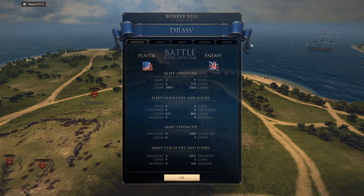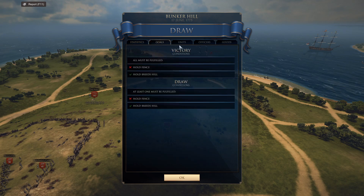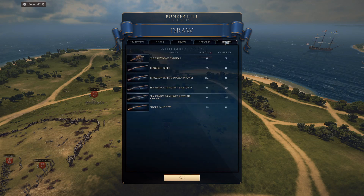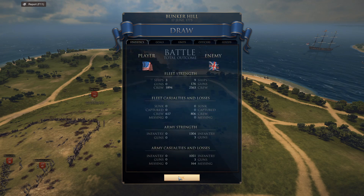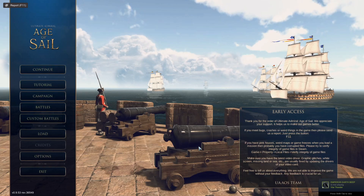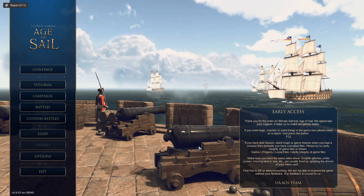Looking at the final report: the British had 1,304 infantry and lost 1,051 of them - almost all of them. Mine all show up as crew from ships and I lost about a third. That's actually considered a draw because I didn't go back and take the fence. Well, that was fun! If you want to see more custom battles I'll probably do some more down the road, but we are going to get back to the British campaign. Drop a like if you would - we'll see you again soon, thanks for watching.